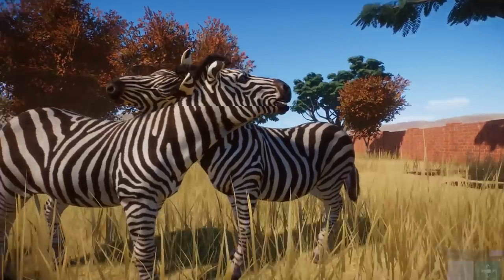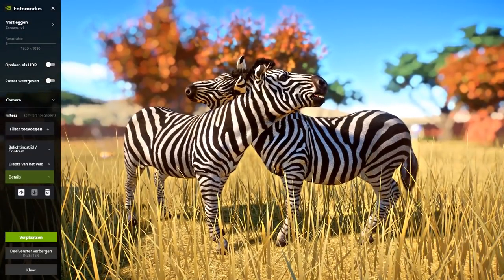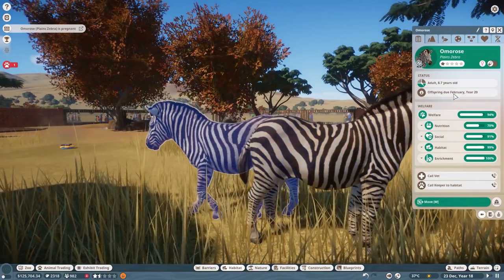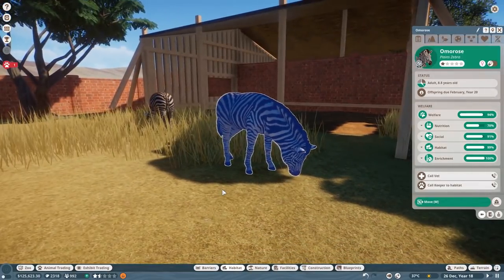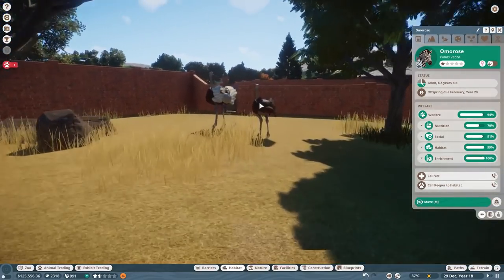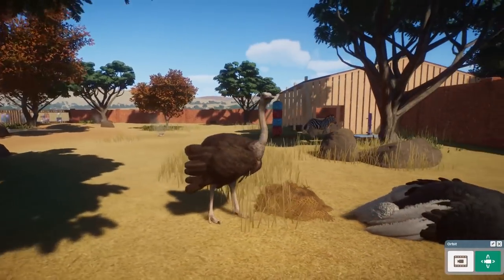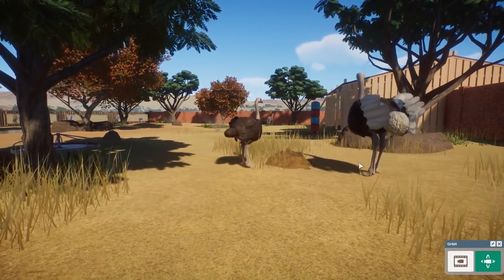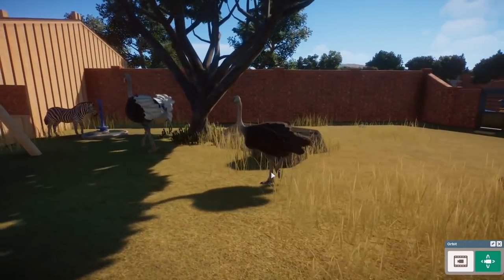Do you guys see that? Oh my gosh that is so cute - I'm gonna take a picture of it! This is just really adorable - isn't this the cutest thing ever? Is she pregnant now? Yes she is! Yes! We're getting zebra babies! I'm so happy. So many different animals have so many different animations regarding the mating. Now we do want to see the same thing for these ostriches. I have no idea what they do when they mate - look at that butt, it's amazing how it wiggles!